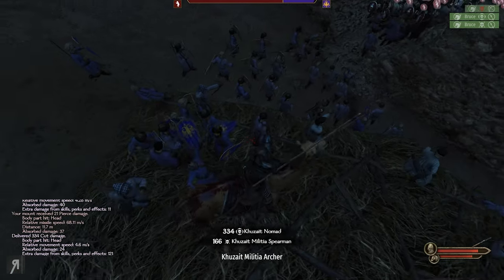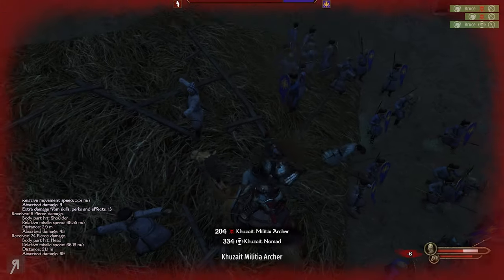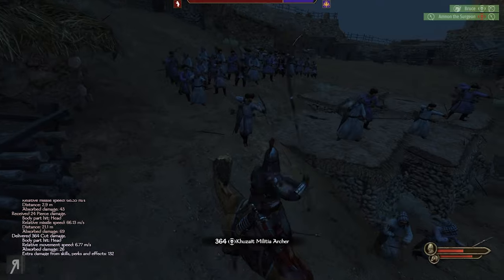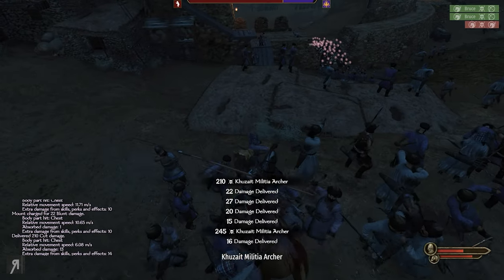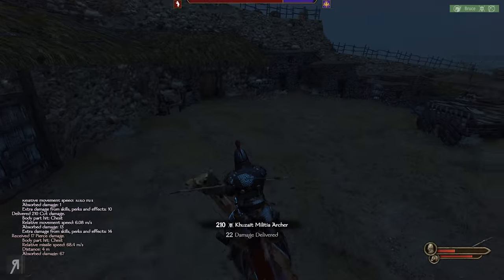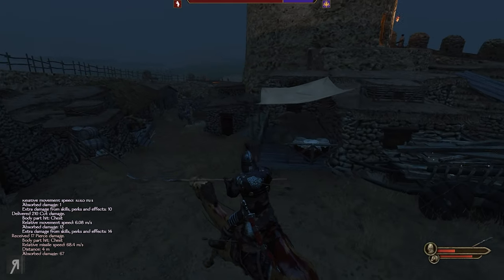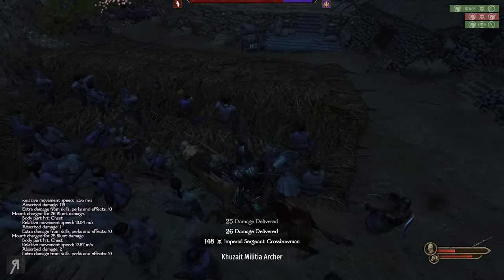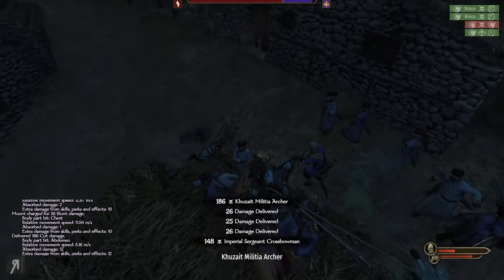I'm going to take a little bit of damage here obviously, but the main priority right now is literally just distracting the archers and being as disruptive as possible. I really do not want to get killed, so I will just run down here a little bit. Let's try and take out that imperial sergeant — there we go, nice.